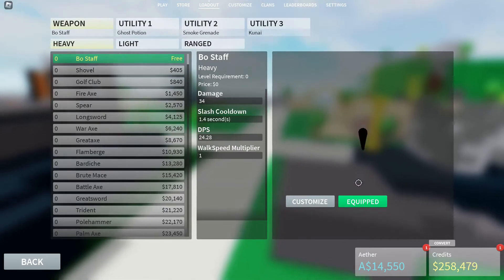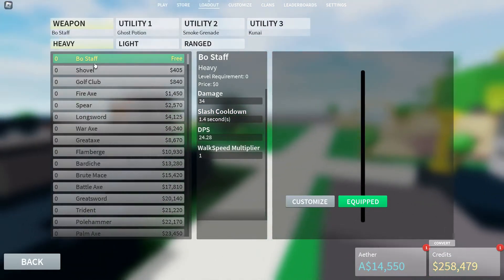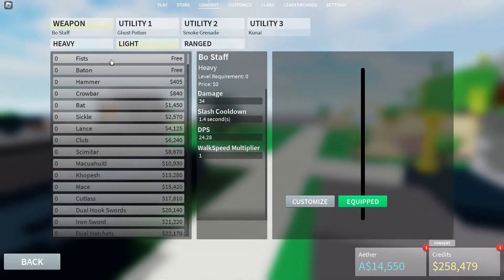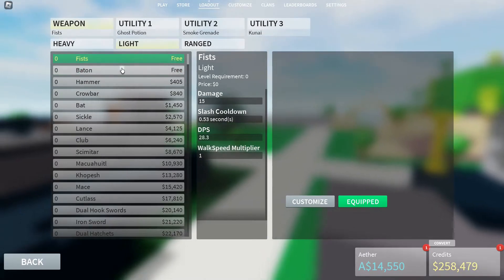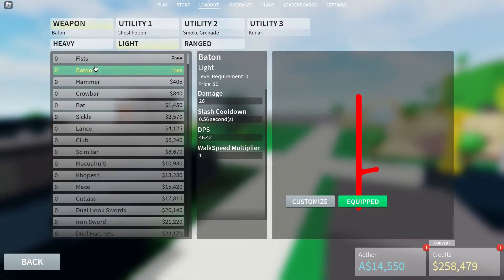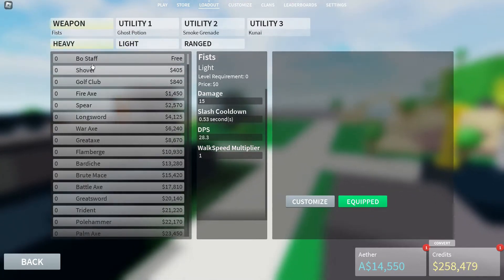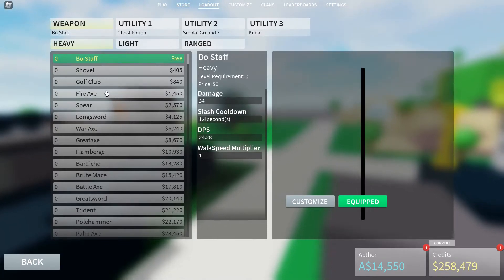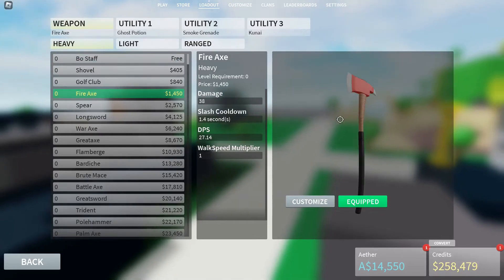Heavy weapons are the best to go with if you're starting out. Bow staff used to be one of the best free weapons in the game, but it got a massive nerf. You should still probably start with bow staff over fist. Baton is better than fist, but I think fist is just there in case you don't want a weapon. In my opinion the best starter weapons are bow staff — it's a four-shot now, used to be three-shot — but it still has one of the quickest cooldowns for heavy. Probably the best starter weapon right now is either fire axe or spear.